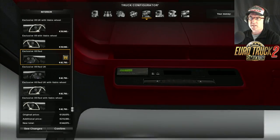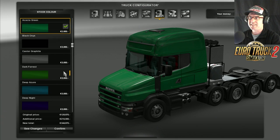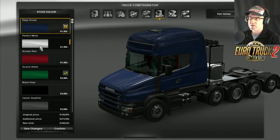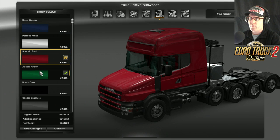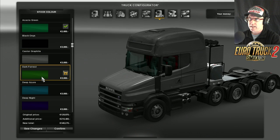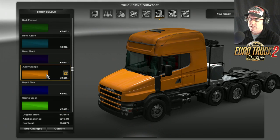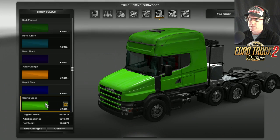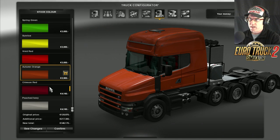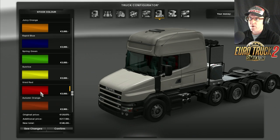Now off to colours. We have deep ocean, perfect white, scorpio red, acacia green, black onyx, cluster graphite, dark forest, deep azure, deep night, juicy orange, rapid blue, spring green, sunrise, vivid red, autumn orange, crimson red, and poached ivory.